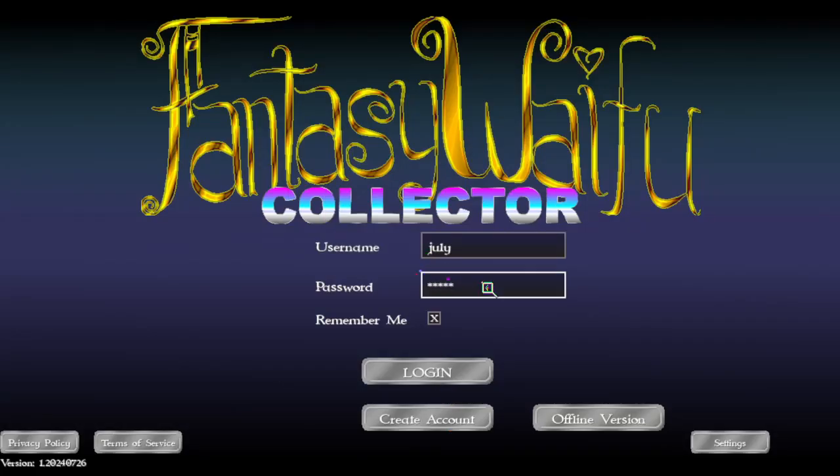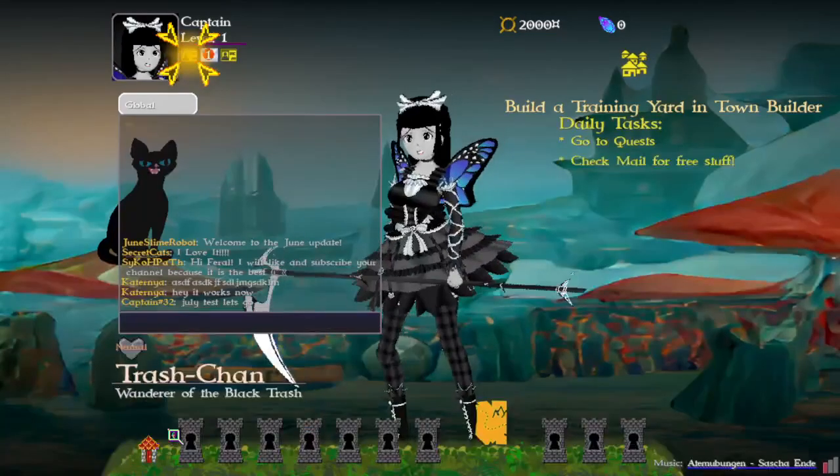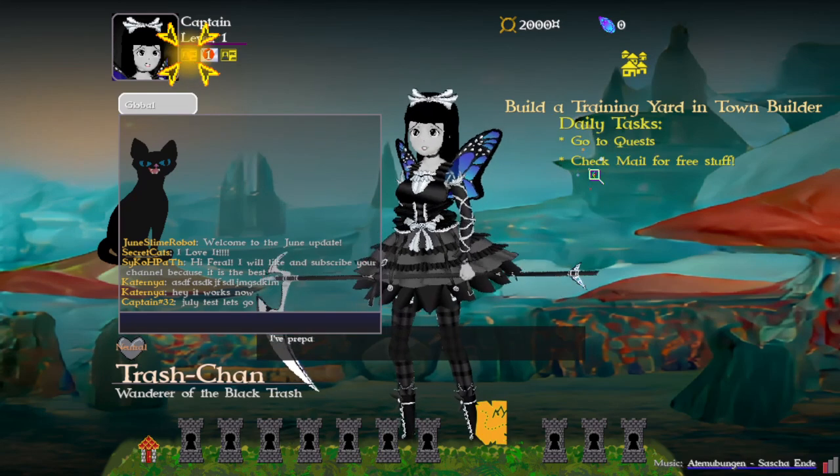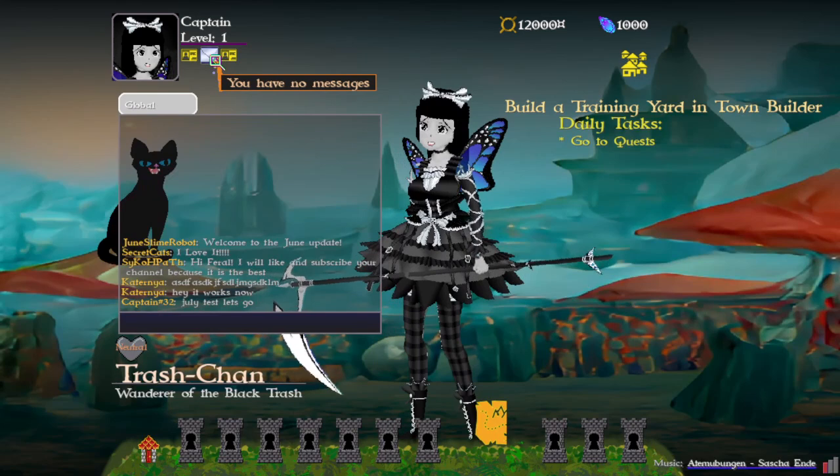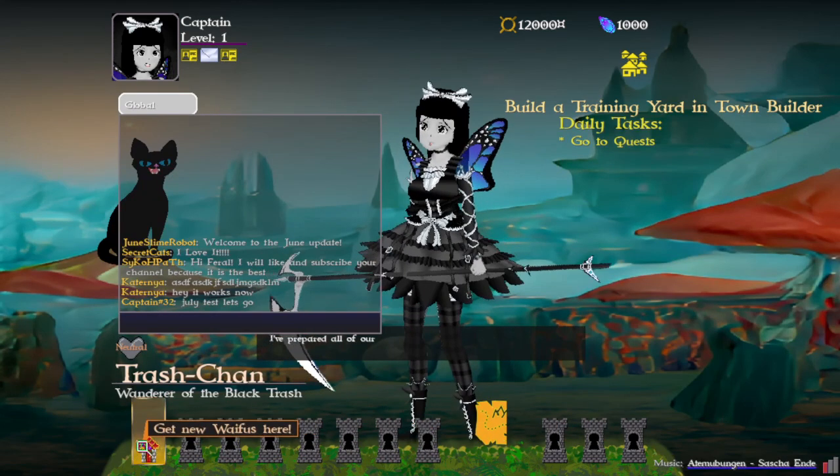I'm going to log in with the incorrect password, and then I'm going to log in with the correct password. So what I've added here are some daily tasks, because there's a lot to do in here and this is a new account. There's a new icon for mail, and you'll notice some new icons here.